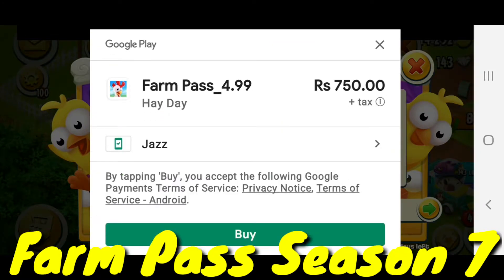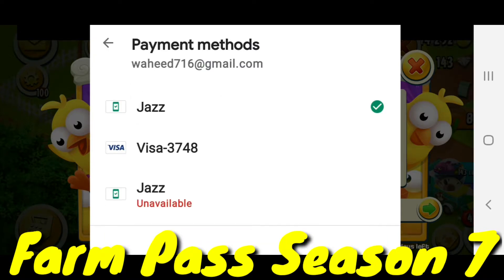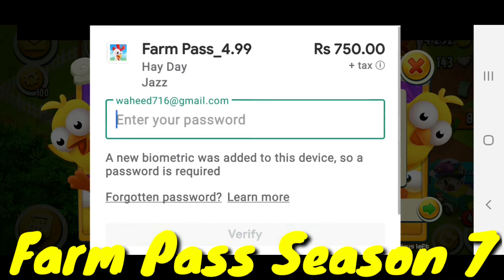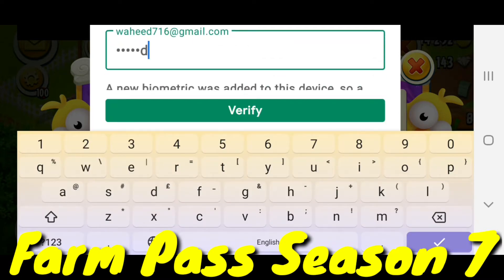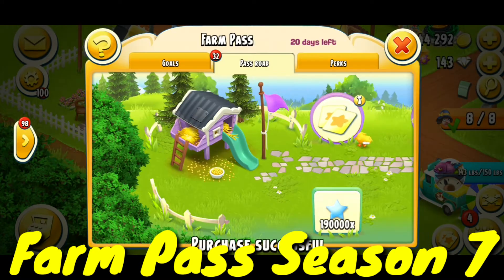I have to tap 'Get Farm Pass' and add a payment method. I've added Jazz, but you can also pay with Visa or other sims like Kalnor in Pakistan. I connected my Gmail, added my payment password, and the payment was successful.